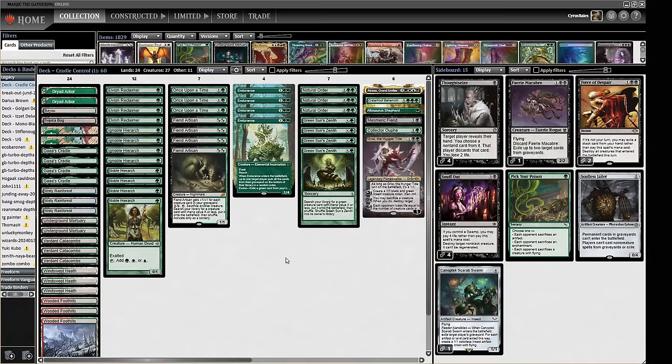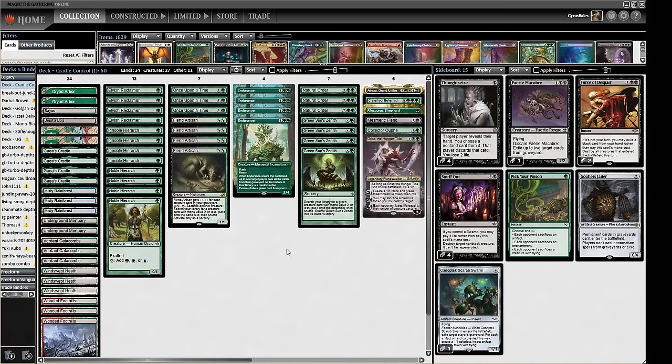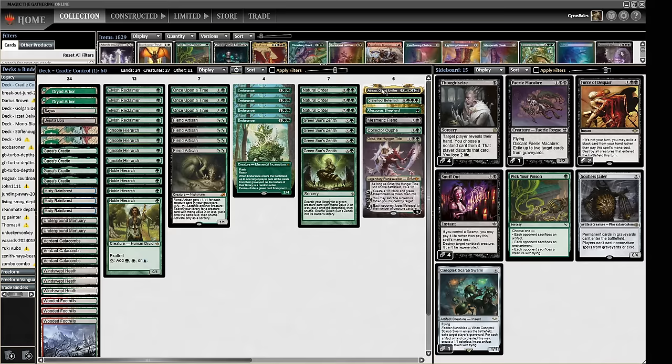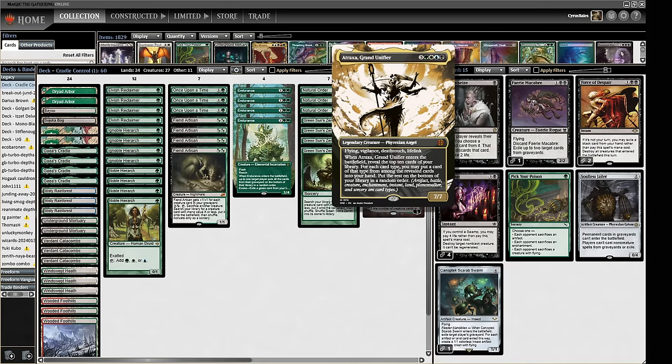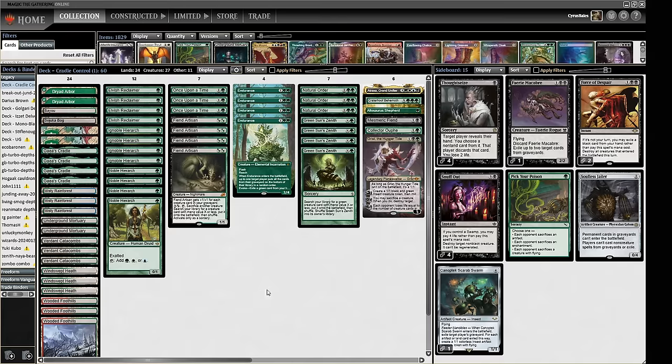This deck is a Green Sun's Zenith plus Natural Order deck. We have Green Sun's Zenith to find the right pieces as we go along, getting a few silver bullets here and there. When we have lots of mana through things like Gaia's Cradle, we can find one of our giant creatures, or we can shortcut that with a Natural Order — we just need some green creatures and can send those into Natural Order to make them into something big like an Atraxa, drawing some cards. If we're not going for lethal from a Craterhoof Behemoth, Craterhoof is usually the go-to — you get it into play, you win the game.